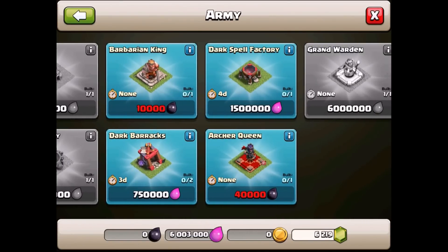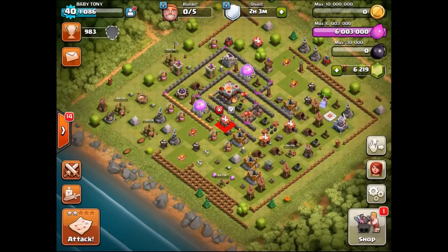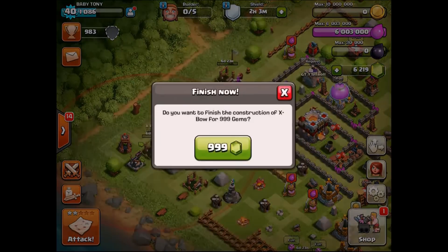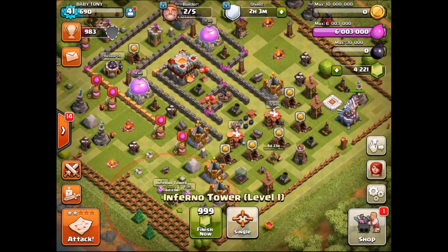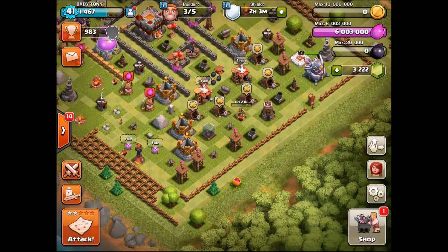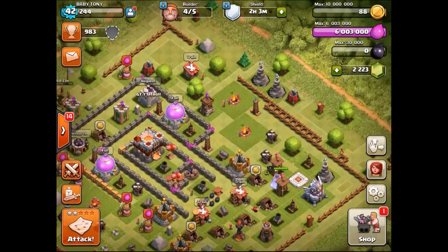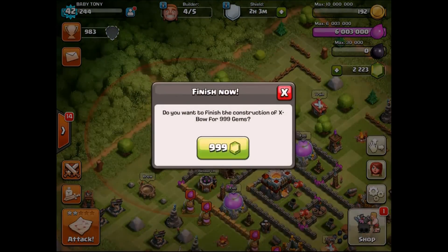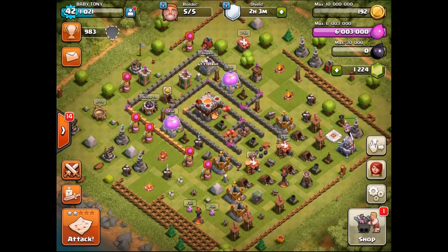We still have the Barbarian King and the Archer Queen, but we're not going to do them just yet — we're going to keep them for another episode. We're going to get ourselves the builder's huts built on the map. Let's go in and gem these defences. That's going to cost 1,000 gems each. Level 41 — looking good. The inferno towers are going to cost another 1,000 gems each. So these gems are getting eaten up pretty quick. We've got 4 of the 5 builders free. The final builder is 999 gems. 4 level 1 X-Bows, 2 level 1 inferno towers — this base is looking nothing short of completely strange.